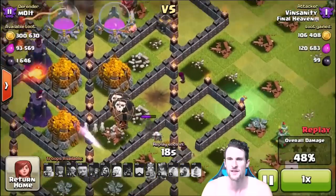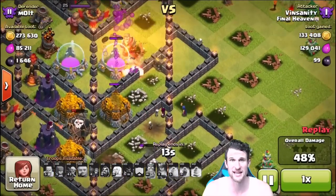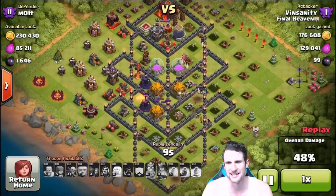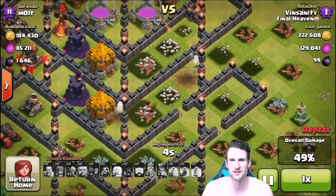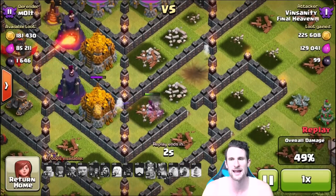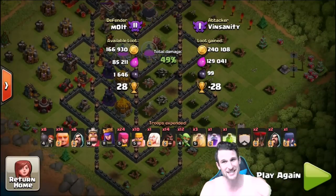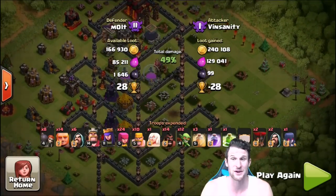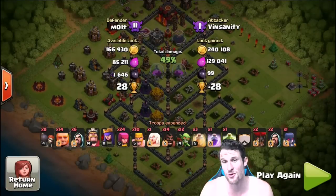We'll go ahead and fast forward a bit — about 20 seconds left. These wizards right over here are just getting free gold because they're not in range of anything. Every single hit — that's like 20,000 gold every single shot from that wizard! But everything else is about to get owned by our wizard towers. He goes down — one, two, get out of here wizard — and boom, everything's done. We protected a lot of our dark elixir; he didn't even make it to the dark elixir up at the top. He did get a good amount of gold, which is fine.